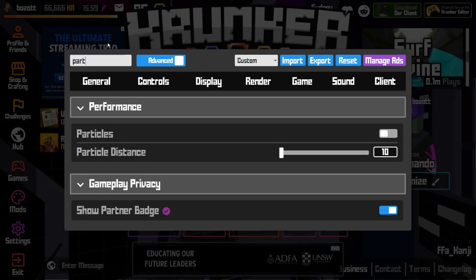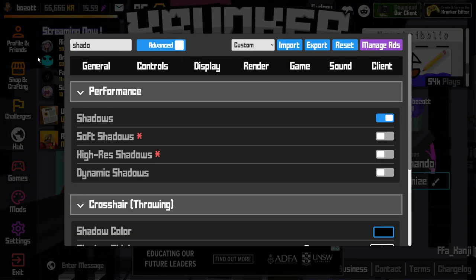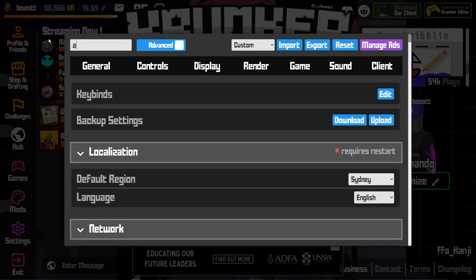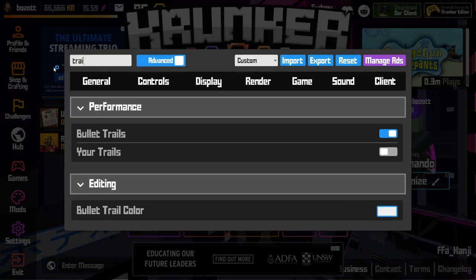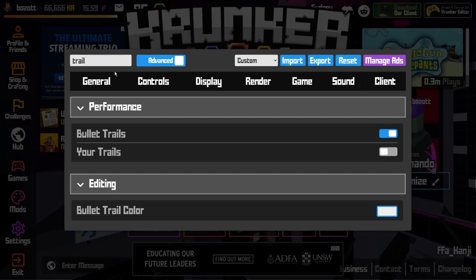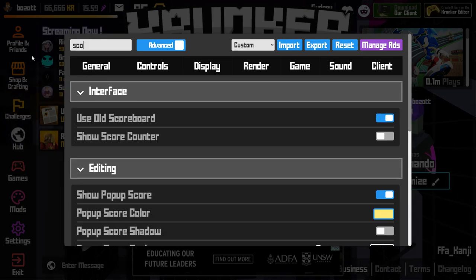Search for particles — make sure they are off. Shadows — make sure they are off. Ambient shading — make sure that is off. Trails — make sure that is off. Muzzle flash — make sure that is off. Scope borders — make sure that is off.